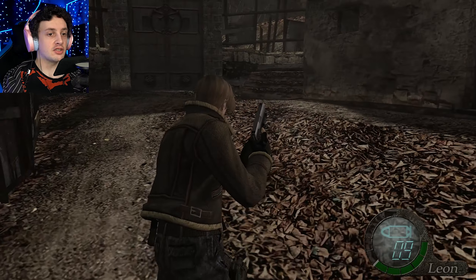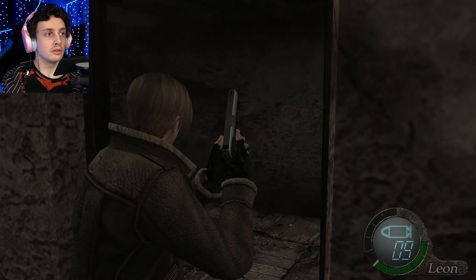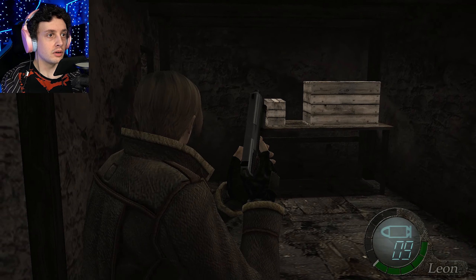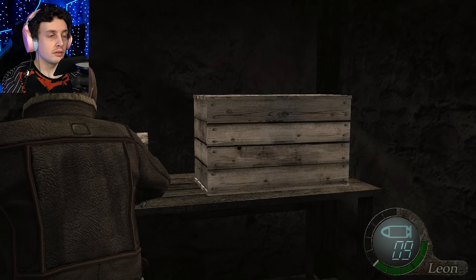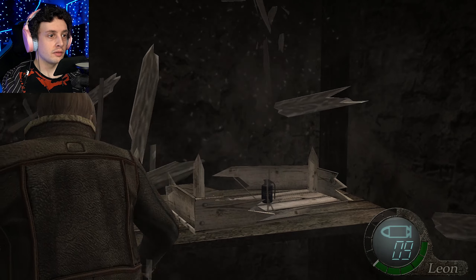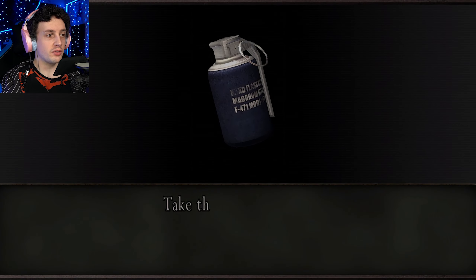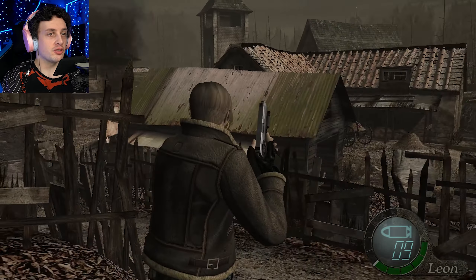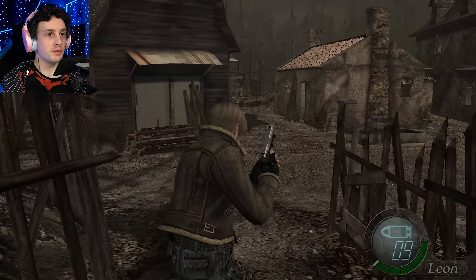Don't know if there's gonna be enemies inside it, I just wanna be very careful. Okay, nothing. In here we've got a Flash Grenade. That would be pretty good for crowd control. Let's go around this way, behind this building, because I think I saw some boxes.